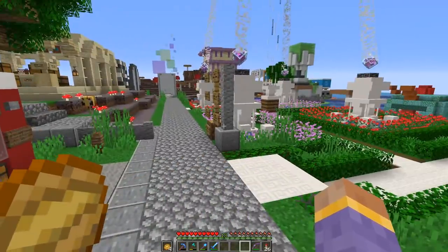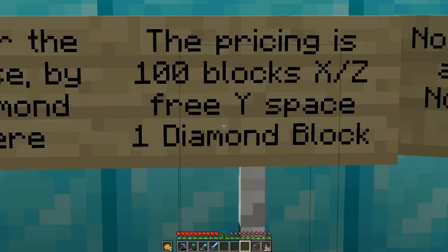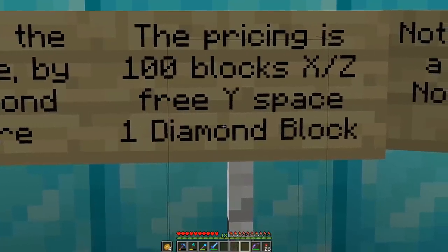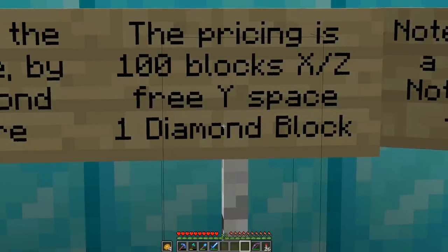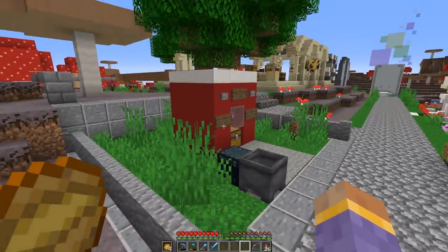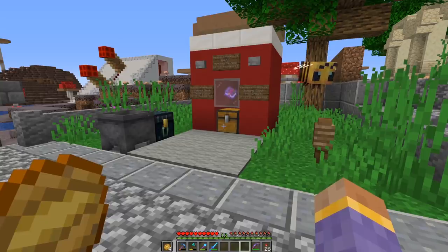You might be wondering, Scar, why is there a giant pile of diamonds here? That's because the hermits have to pay for the land their shops occupy in Season 7. For every 100 blocks that we use for our shop, we have to pay one diamond block. So for instance, Doc paid one diamond block for this chunk of land that is 100 blocks in total.